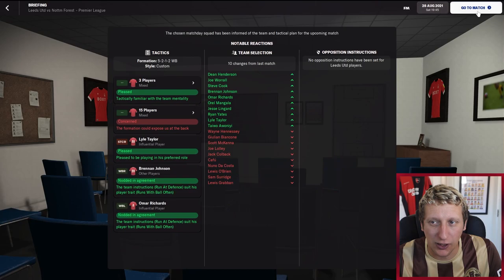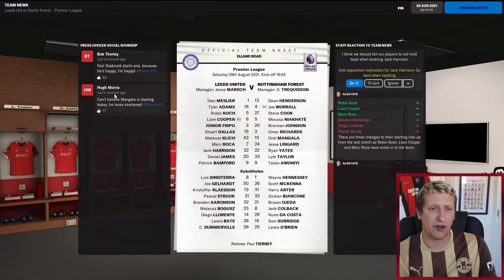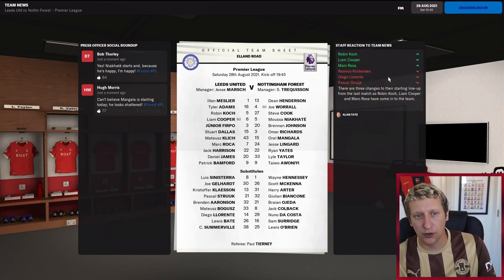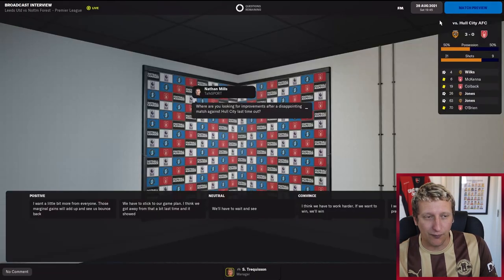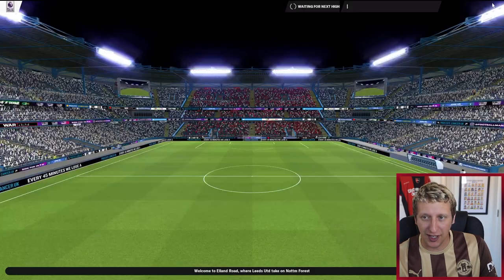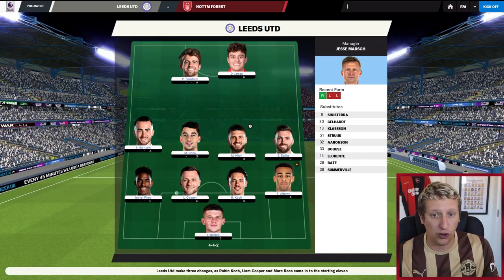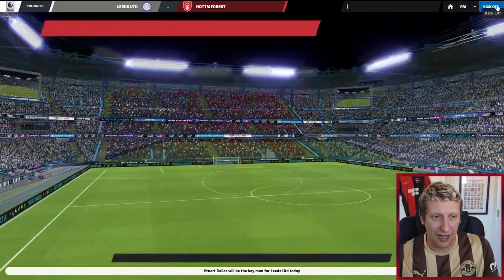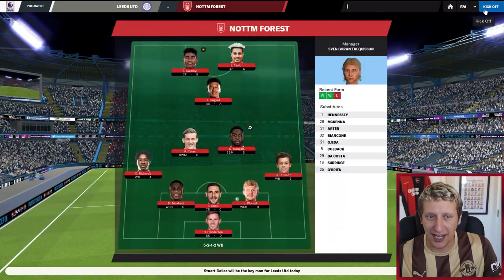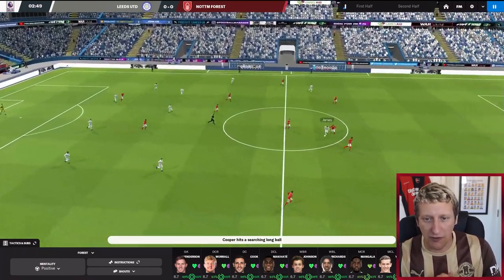Leeds are obviously going to be a high press, so it'll be interesting to see how we deal with that. We dealt with it pretty well — the Southampton game was much more of a high press, whereas West Ham just sat off and let us have the ball. I'm hoping that if Leeds press, playing in a 4-4-2, they're going to leave space in behind for us to exploit on the counter-attack.